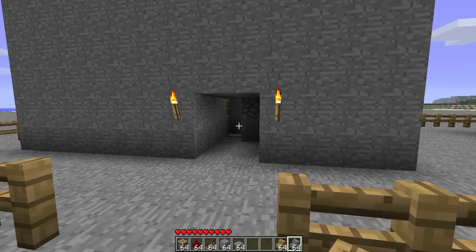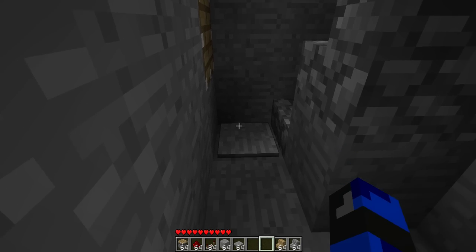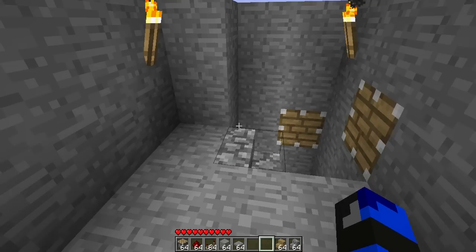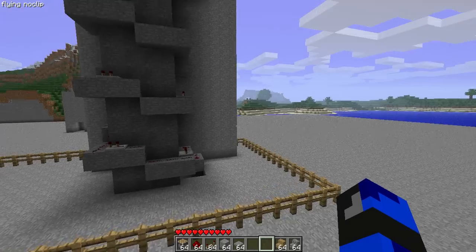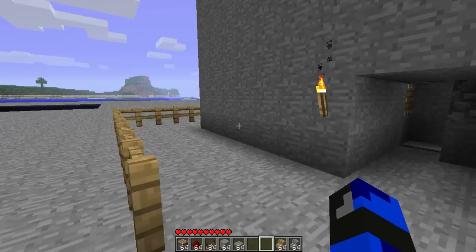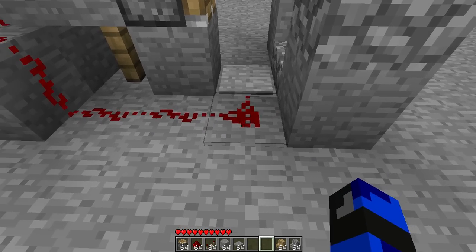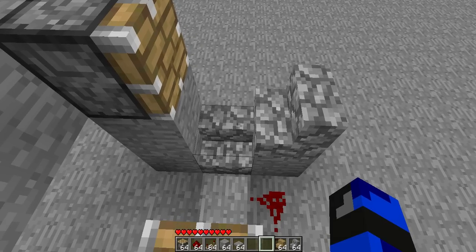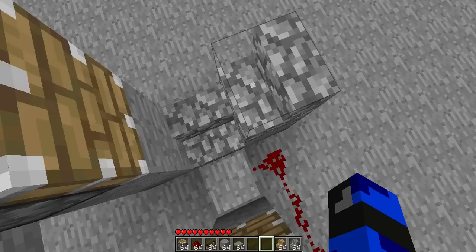We'll also need a stone pressure plate and wooden or stone stairs. So I'm going to show you what my piston elevator does. When I step on the plate I will get pushed up each stair. This design is not very hard to make. When I step on the pressure plate it will activate the redstone — that will normally be on the ground so you won't see it — and that will activate this piston, which will push me up the stairs. This piston will push me up this stair, and it will go around all the time.